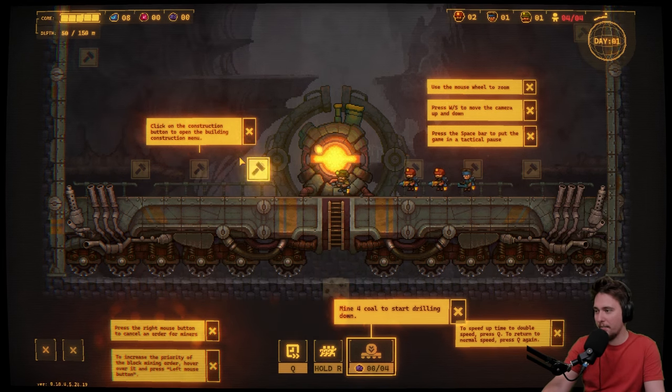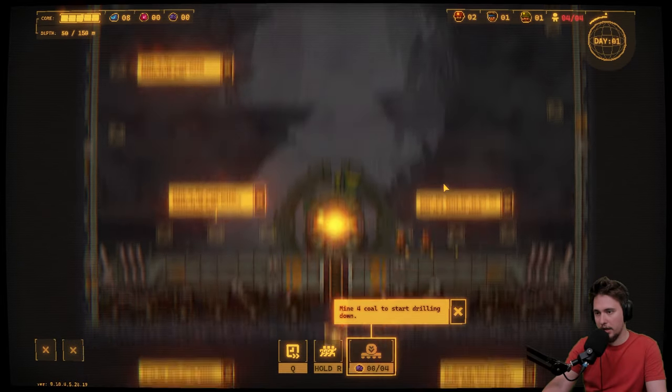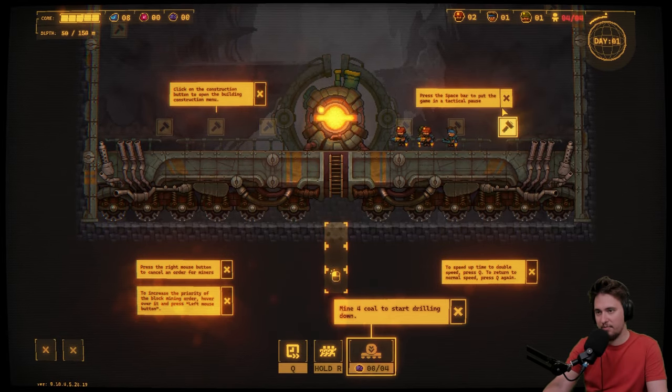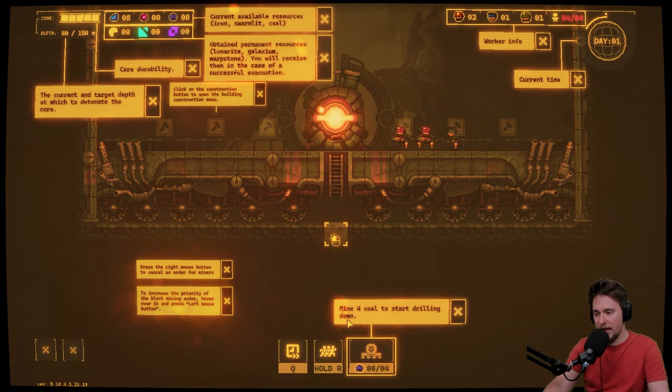Click the construction button to open the building construction menu so we'll be able to build some buildings. Use the mouse wheel to zoom. Press the spacebar to put the game in tactical pause. We get some different kinds of units. To speed up time press Q. We can click Q to have a slightly speedier time.